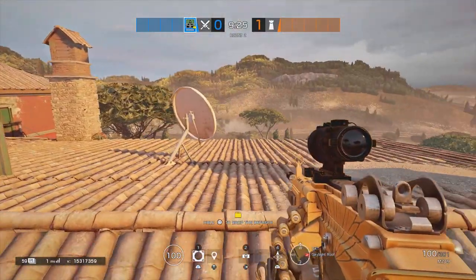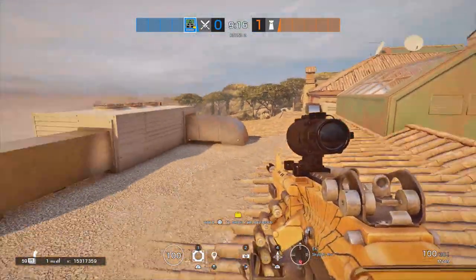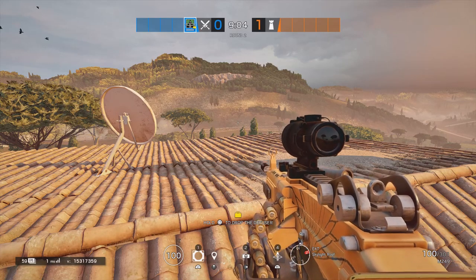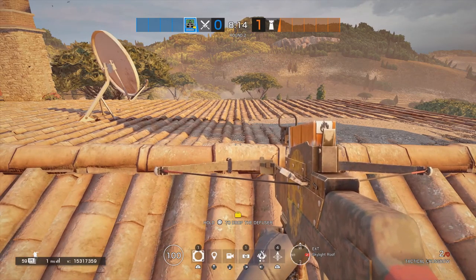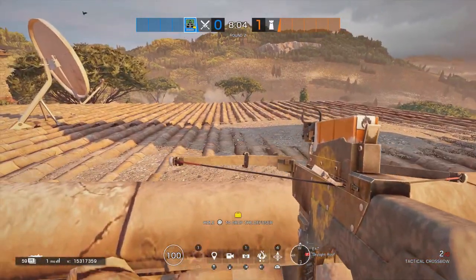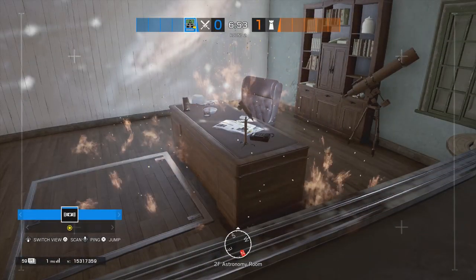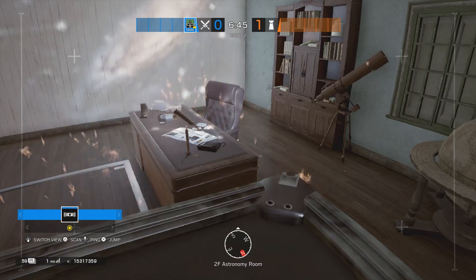Now on Villa, which has a lot of spots to sneak a firebolt through because of the roof design. For the first spot, this is going to be firebolting the desk in astronomy room — a lot of people hold that desk and watch bathroom. Lay down where the satellite is, a little bit to the right, and line up about two down from the rocks on the roof. Fire it and it goes all the way down and hits the desk. If you have someone in bathroom, you'll catch them as they try to get away from the fire.